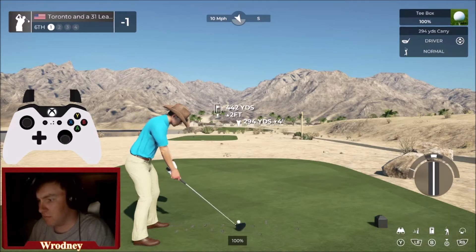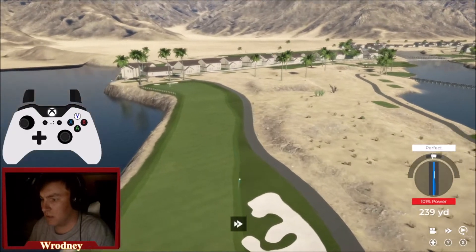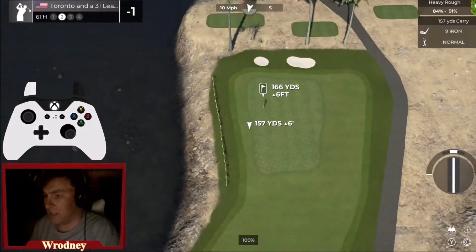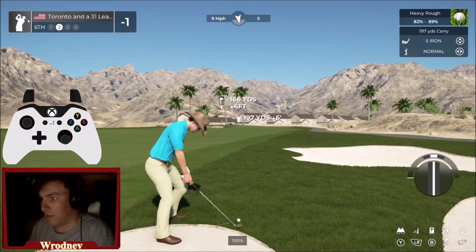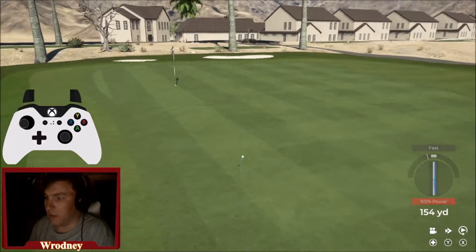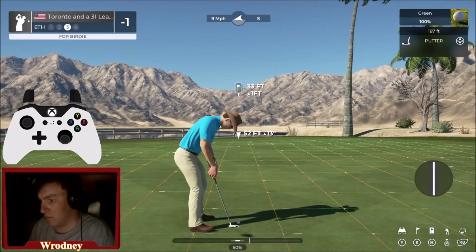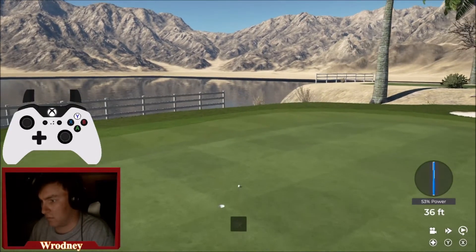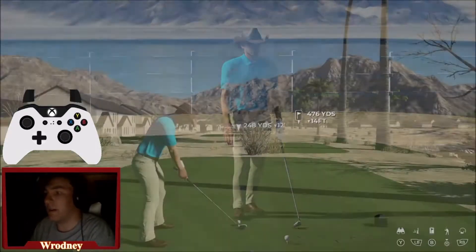All right, here we go — driver off the tee. Get a kick, or just go in the bunker. Well, I'm left with a really easy shot. I'm hitting five iron. This could be good — oh, why'd it go that way? There's an easy two-putt par, but once again I'm not happy with how I'm doing so far. I'm expecting more from myself on what I think is one of the hardest holes I've ever built.